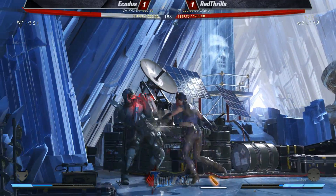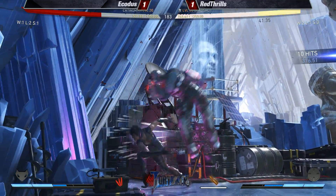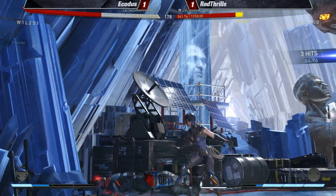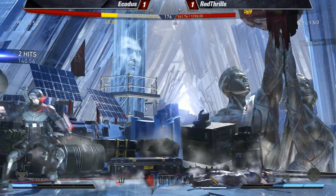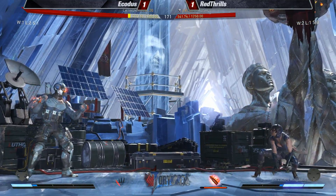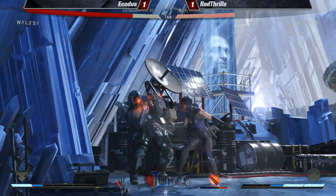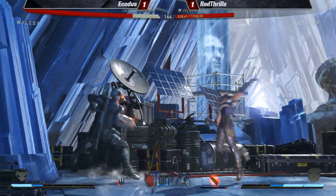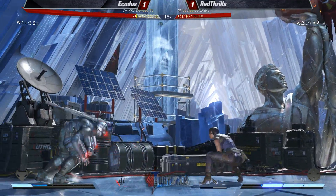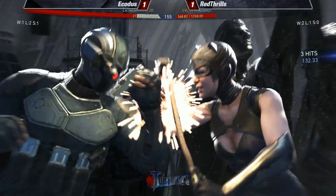Nice jump two — doesn't convert off it though. He's got him in the corner, this is where Ekodis definitely wants to be. Taking full advantage — will we see a mix-up? He doesn't respect the wake-up, just goes in with the new Catwoman. Blast blast blast. One advantage for Deadshot — you never have to reload your guns. He's got that Call of Duty extended mag. It's always great to see other games influence Injustice.